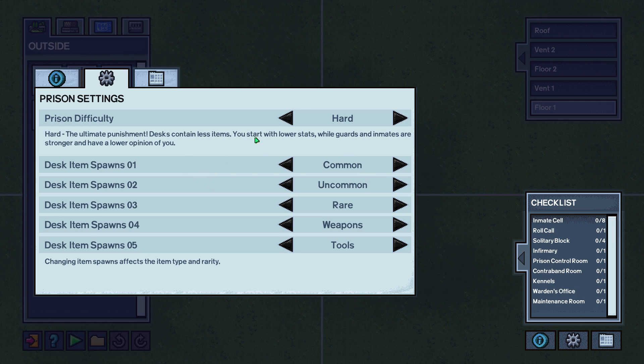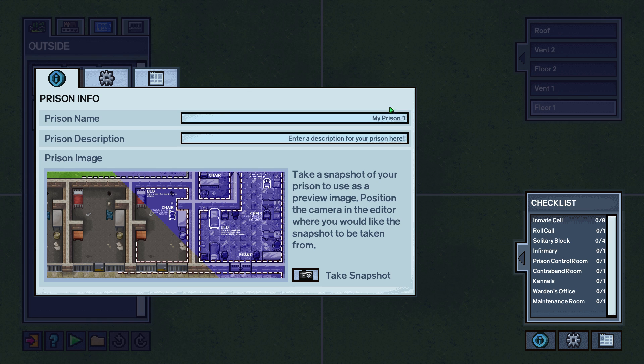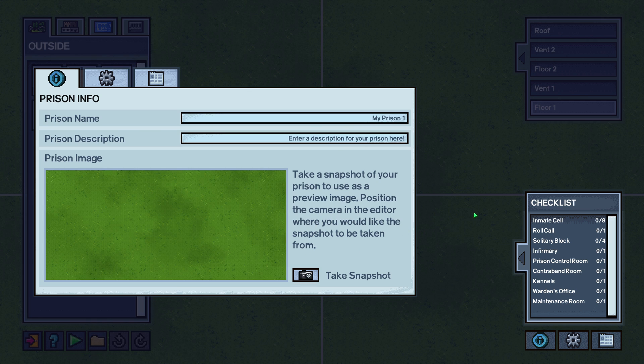You can also change up the desk spawn rates so that various items have different spawns. So if you don't want any common items, you can have more rare items, or maybe you want to make a fight club of a prison and turn everything into weapons — that sort of thing, whatever your heart desires. And of course this little info button over here allows you to change your prison name, prison description, take a screenshot, and let people see what they're in for.